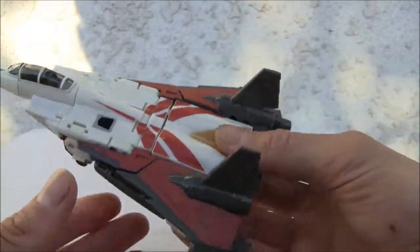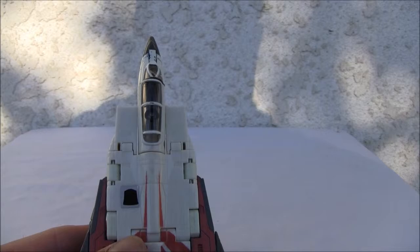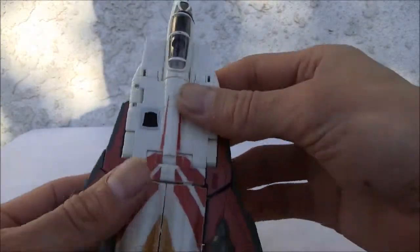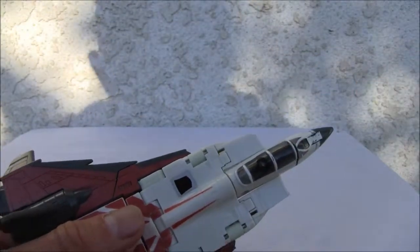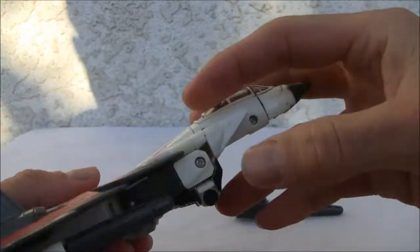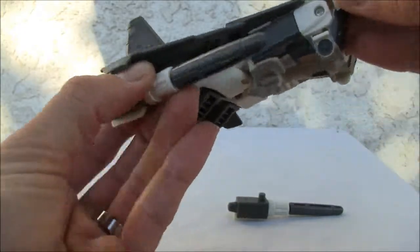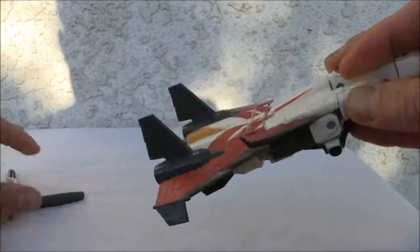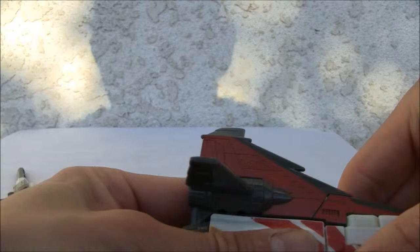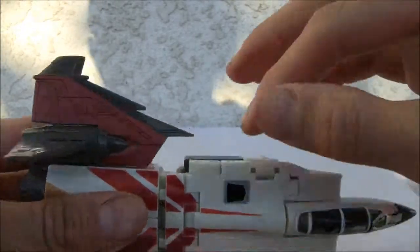For the transformation, it's relatively easy — not too difficult. One thing, of course, is to get the missile launchers off. It has these weird cluster bomb-looking missile launchers. Set that to the side. We're going to pull the legs off, and as soon as that happens this piece is going to pop off because I broke it off.